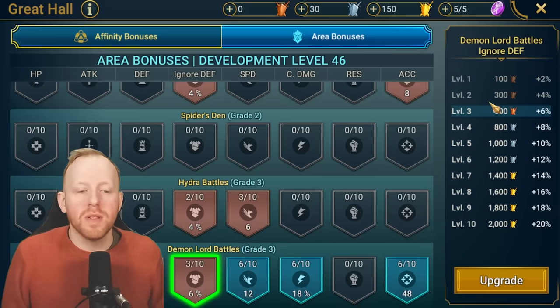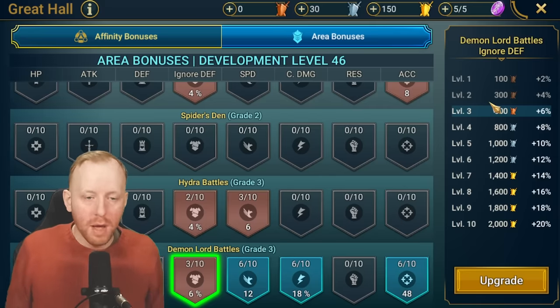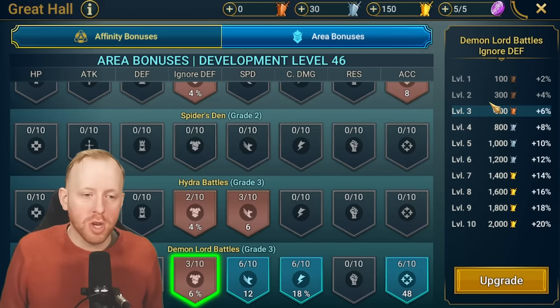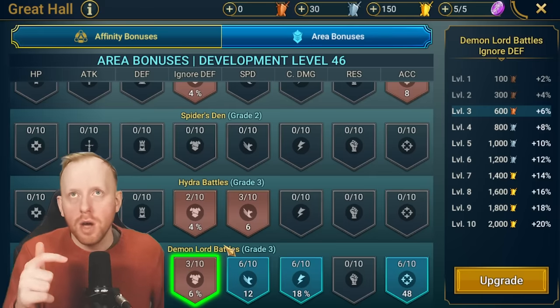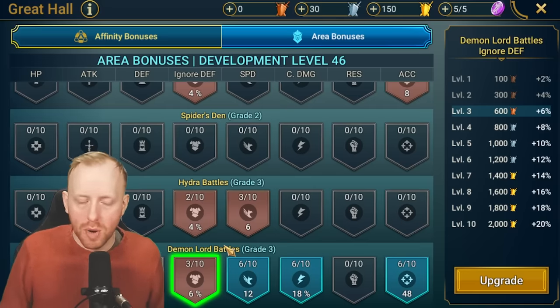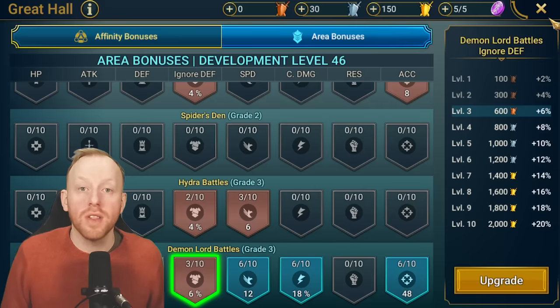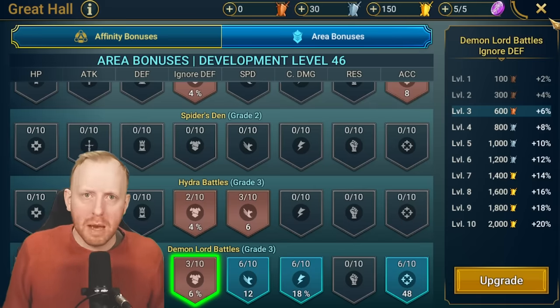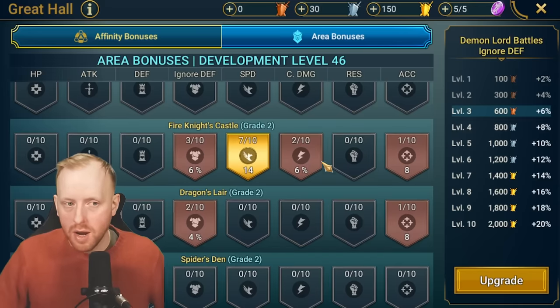Why am I calling out ignore defense as a big deal? There are a lot of champions that have a small or partial amount of ignore defense. Some have a lot, and some completely ignore defense — like Whisper, if you're not enshrined in the church of Whisper, what are you doing? There are very few that completely ignore defense. Quite a number now have a lot, but not enough to truly deal zero defense — true damage. The difference between a target having a little defense in the damage reduction equation versus completely ignoring it is massive — sometimes 50,000 to 70,000 more damage.